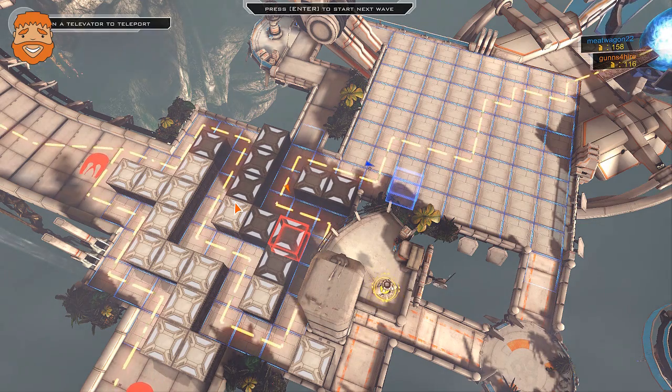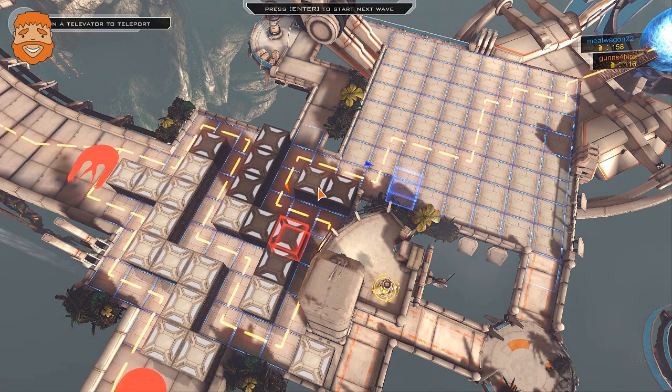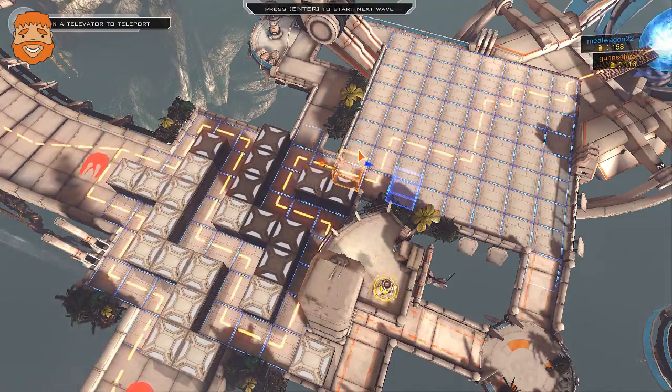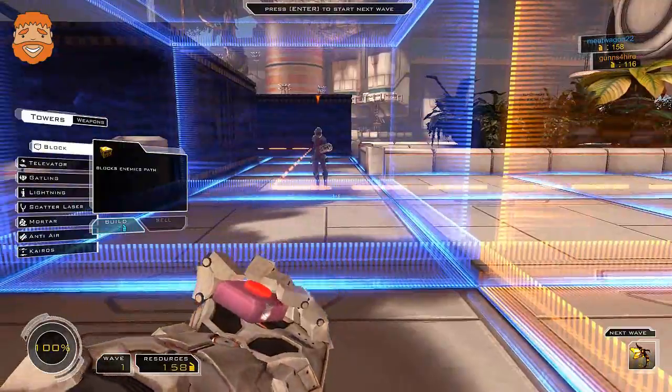I'm still looking at the overhead view for you. Now you've got them both coming that way. Now you're going to turn them back in, right? There, that's a little better. Yeah, it's not bad because right along this middle row of four blocks, we could blast them with stuff here. It's less wasted blocks — we're making them run a lot more.